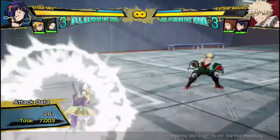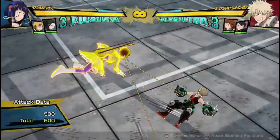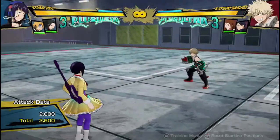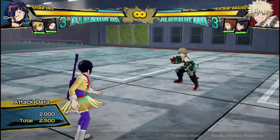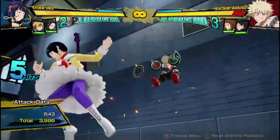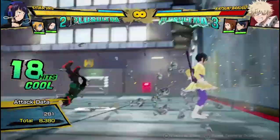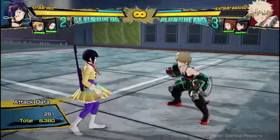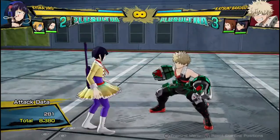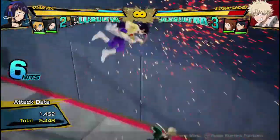Her yellow attacks are pretty average — they're not amazing. You can dash cancel out of them, they're the same on the ground and in the air. They don't have very long range and don't have the best hitbox, but you can dash cancel and get pretty easy damage after them. They do their job as a yellow attack — if there's a gap in their string or you think they're gonna attack, you can throw out your yellow attack as a counter.